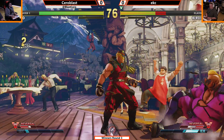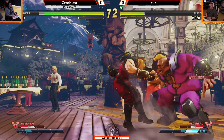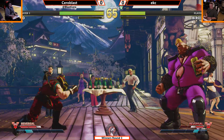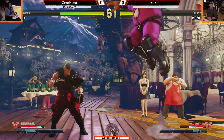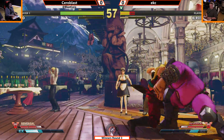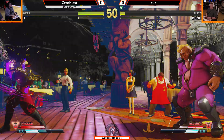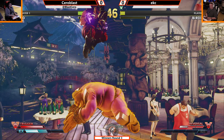Beautifully done there from Sarah Blast — account of the V-Reversal on the V-Skill, fully charged. V-Reversal again from EKC. EKC looking solid. Beautiful EX chain grab, fights his way out of the corner, and Sarah Blast just hitting the can, pushes to the corner again. Gets the meaty Crash Strong — another one. One more tick is all Sarah Blast needs. Wrong anti-air choice — stand medium kick would have been better there.